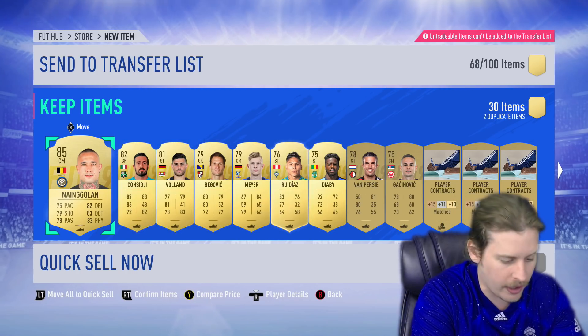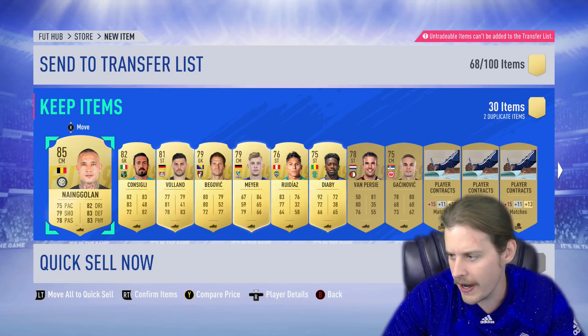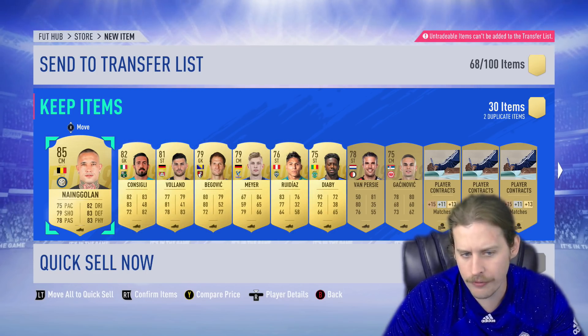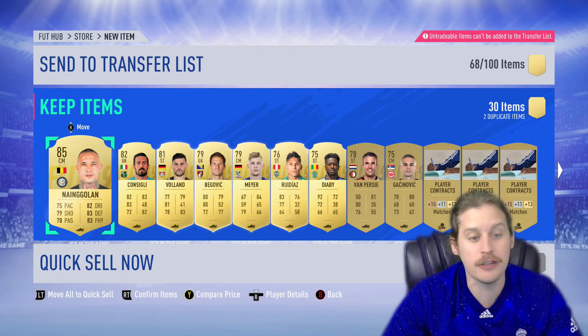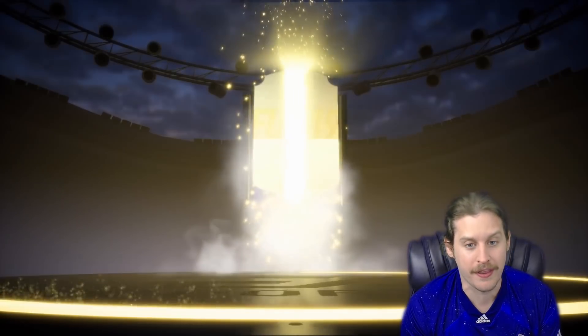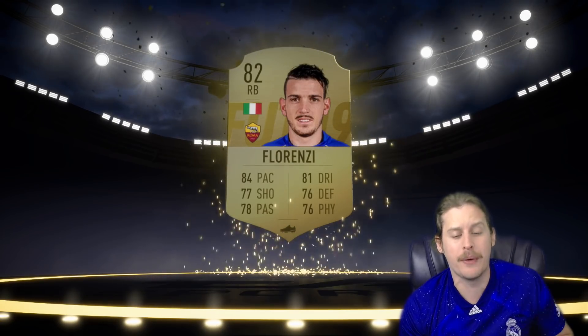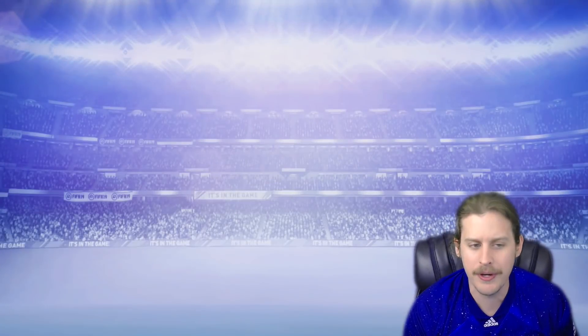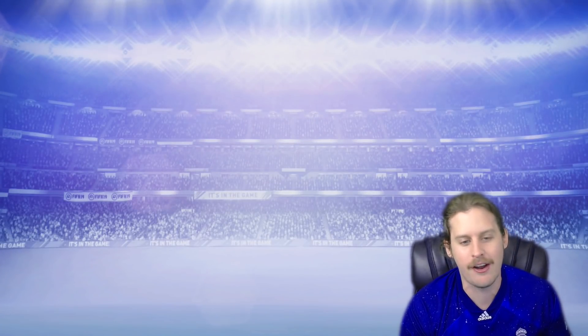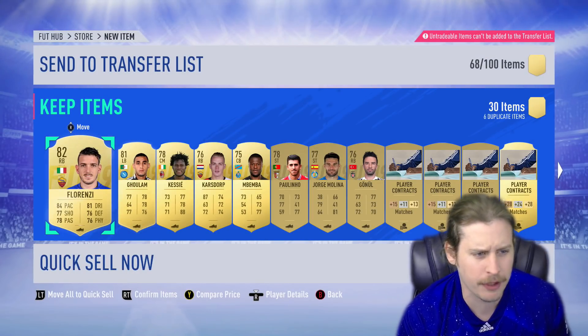Inter Nangolan. RIP Inter — I believe they lost yesterday versus Spurs. If he was tradable, he'd be going for about 60,000 coins. Our two best packs are still yet to come, and I'm thinking we get a walkout in at least one of them. We don't get anything special here — it is going to be Florenzi, 82 Florenzi. He goes for about 5 or 6k if he was tradable. Serie A OP — there's just something about my account and Serie A players that EA likes trading me to.